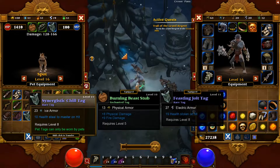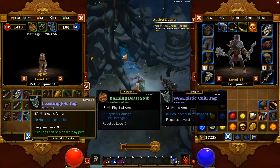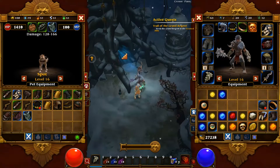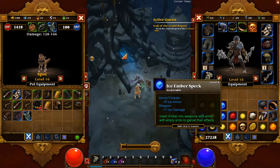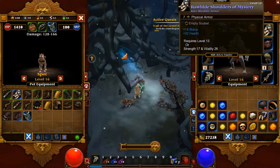Which one do I need? Physical armor, physical damage, fire damage — I think I'll give it to this one. Makes sense. I think I need to sell these or else they'll just keep on adding up.